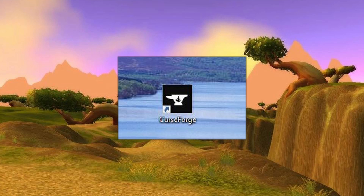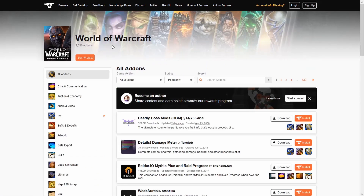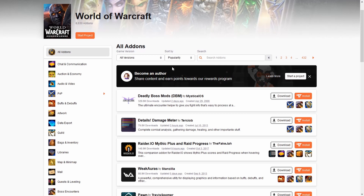So where do we go to get these add-ons for the beta? It's the CurseForge website — not the app, but the website. The website has quite a few, actually like four or five pages worth. That's why I'm guessing it'll eventually be added to the app too. I'll supply the link in the description panel. Once there, click on World of Warcraft — it says Shadowlands but they have all versions: Classic, Burning Crusade, and Shadowlands.